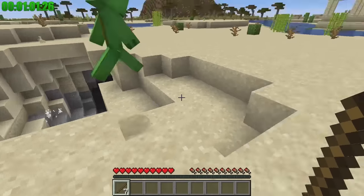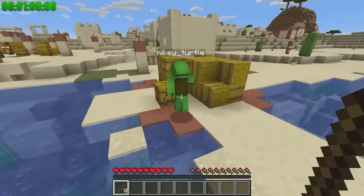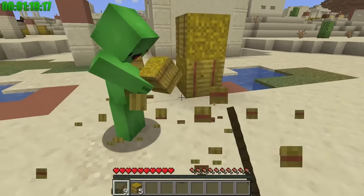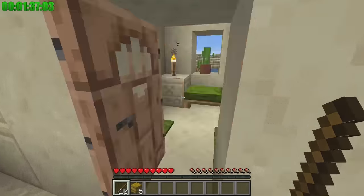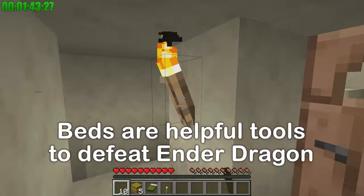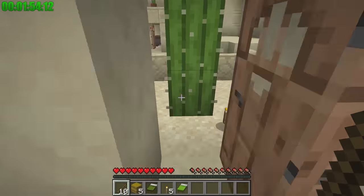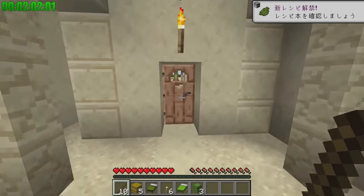A cave! Terrific — we'll be able to clear that easily. Take a look at this, JJ! Wow, so much hay! We can turn this hay into nine wheat, then turn that wheat into three loaves of bread. That's a lot of food! There's a chest in the house — our food troubles are solved! Nice beds! We'll need those! I'll grab some torches. I'm kind of acting like a burglar right now. We're not burglars — we're good guys, doing this to defeat the Ender Dragon!